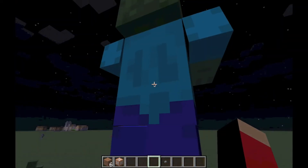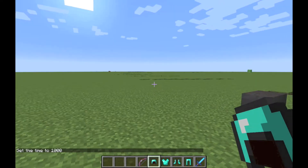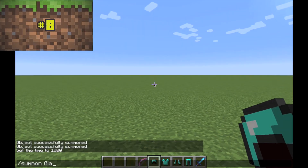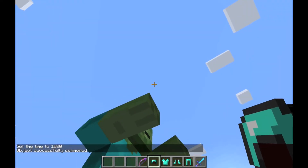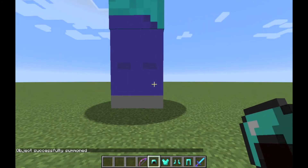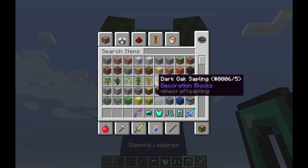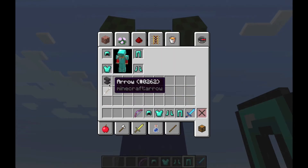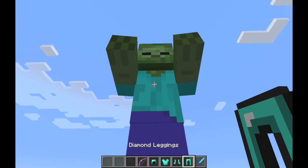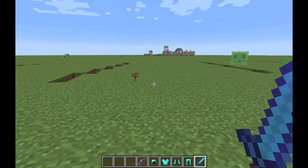Giant things — I'm guessing they have more health than usual. Let's test it. I'm pretty sure giant zombies don't burn in sunlight — nope. I'll set it to day to save me from other night creatures. I've got diamond armor equipped. Let's see how many sword hits and bow hits it takes to kill one.